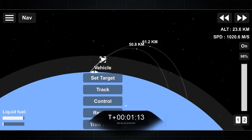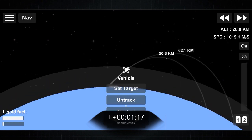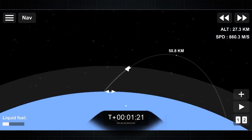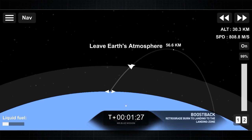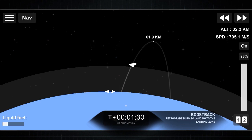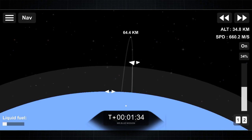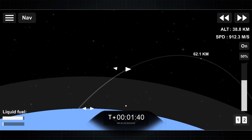The ship will continue into orbit, while the Super Heavy booster will perform boost-back burn. Stage 1 boost-back startup. Stage 1 boost-back shutdown. That concludes the boost-back burn.